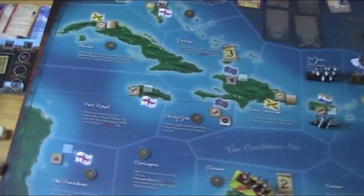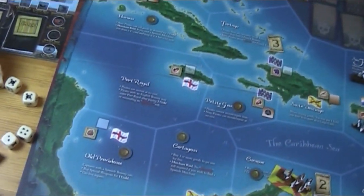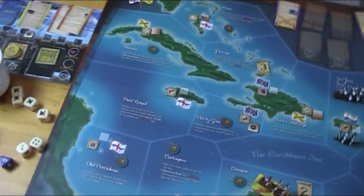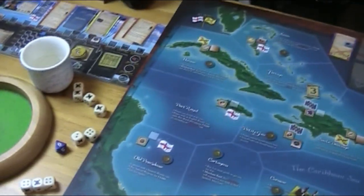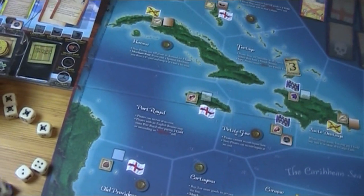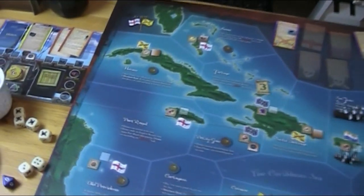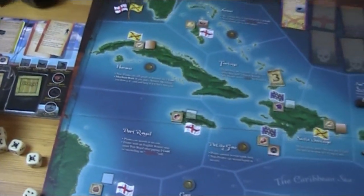Basically, when you do ship-to-ship combat, both captains do a seamanship roll, and before they do that they have to announce an action. What I did is, at the first turn you always have to announce the shoot action — and I did that right. But then I used the seamanship result also to determine the hits.